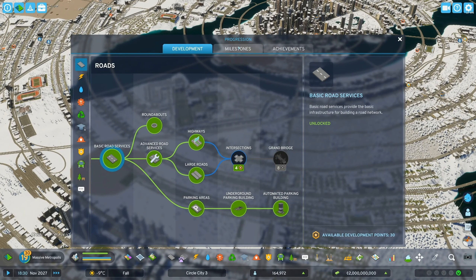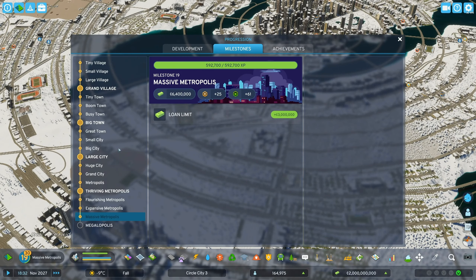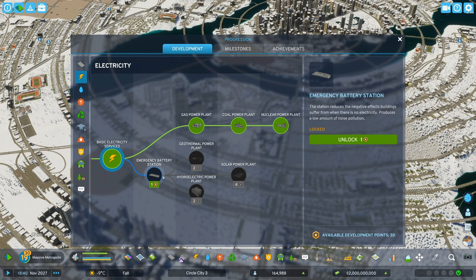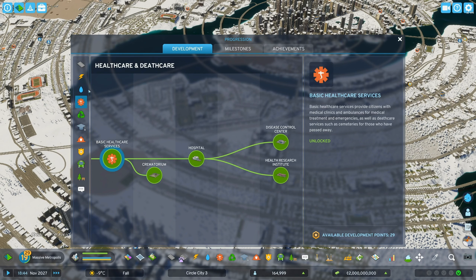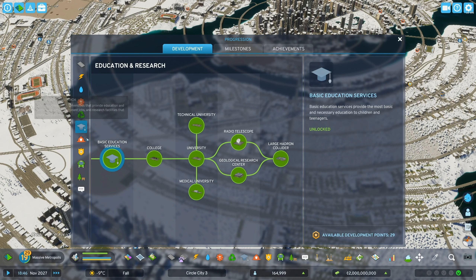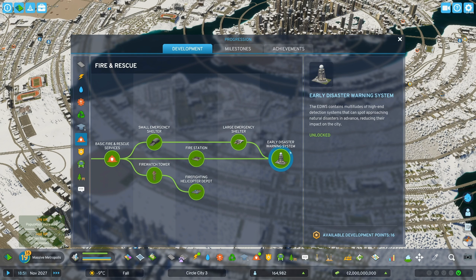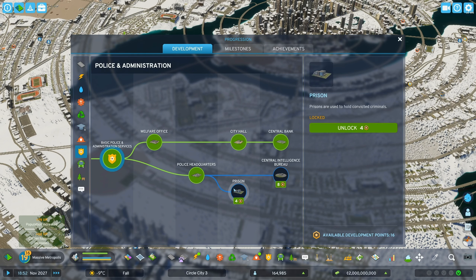We're a massive metropolis and we do still have one more milestone step to go. We're about halfway there — I don't think we're going to get it today but we're going to come close. We should unlock — who cares about intersections honestly. The emergency battery station might be nice to have. Let's unlock that now.